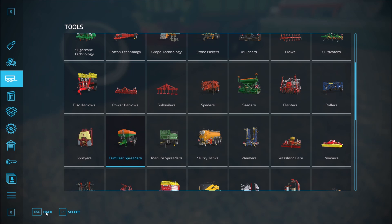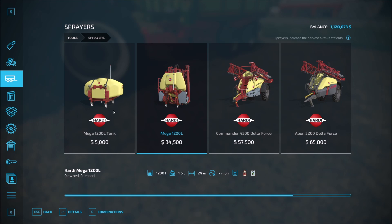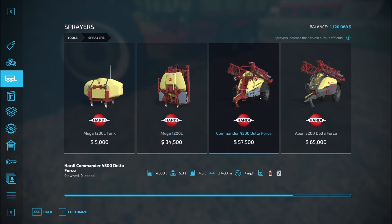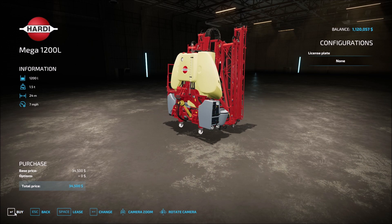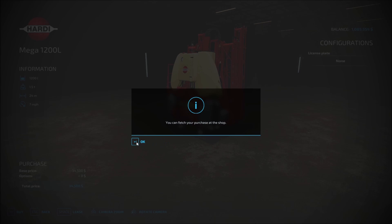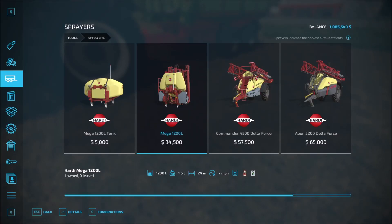We're going to have sprayers that we're going to need as well for weeds. What do we get here for working width? We've got 24 meters, 27 meters, but these are tow-behind. I kind of like this one that will fit on the tractor itself and we can just go from there. Let's go ahead and buy this one. I may end up going with a couple of different ones — one for the weeds and maybe one for fertilizer. We'll come back to that whenever it is time.